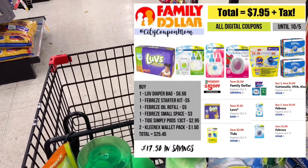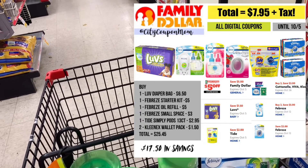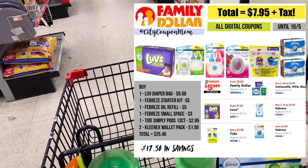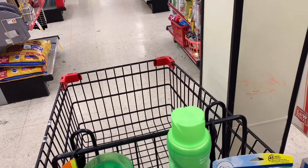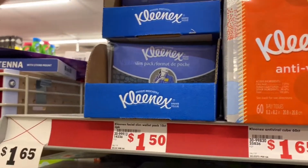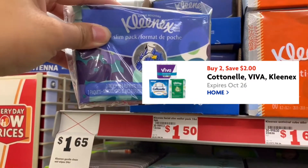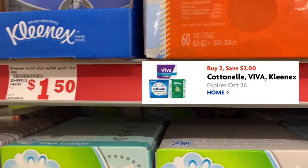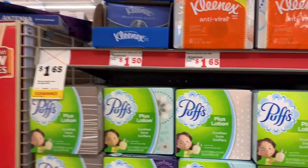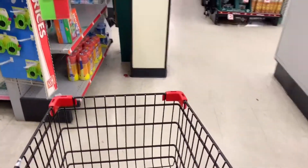Okay guys, I'm going to grab items for the second scenario. This one involves the Luvs diaper and will come out to $7.95. I'm over here by the Kleenex area right now. I'm going to grab two of the wallet and slim packs — they're $1.50 each — and that $2 off two digital will apply to these. Then we're going to go back over to the Febreze items.